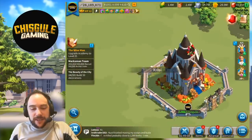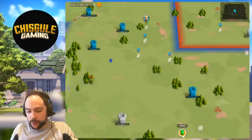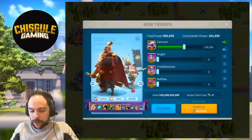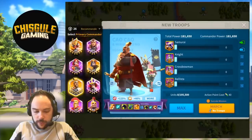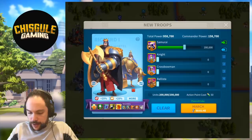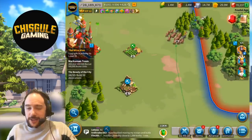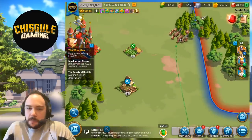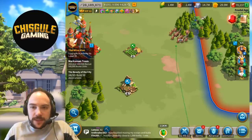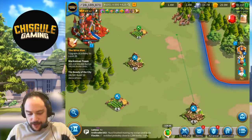So let's take our max level Richard I for a spin. We'll go with Charles Martell and beat on some barbarians, and then get a look at the log. We'll take Richard and Marty, and we've got full sammies. Let's go for a spin. Not the most efficient use of action points for battling barbarians, but that's fine — we just want to see how it works, see what it looks like. Super tanky army, and we are in alliance territory.